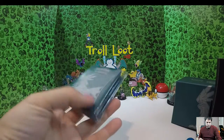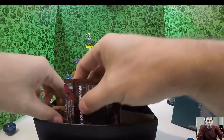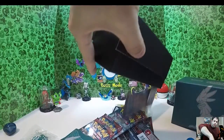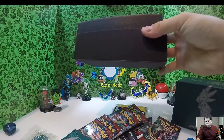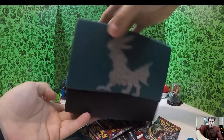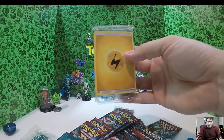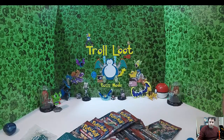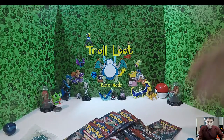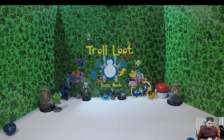Here are your sleeves — the new Crimson Invasion sleeves. I'll dump everything out. Here's your box — and this forms Voltron right here. You've got your normal energy cards, GX stuff, and all of that. What we really want to get to are the packs. We got 10 packs total — and here's what we're opening.